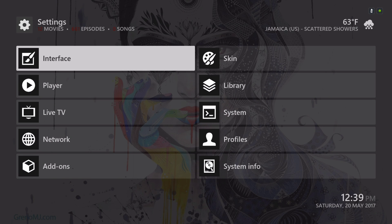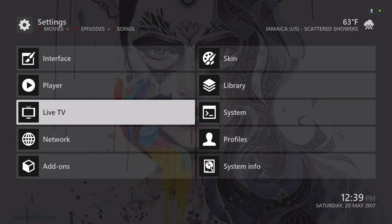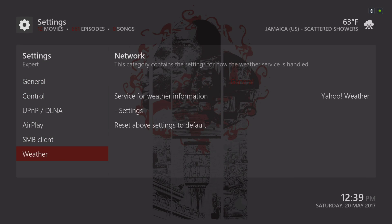For those who don't know how to set up their weather information, you go into Settings, then go to Network, then go to Weather. Then go to Settings and choose your location.